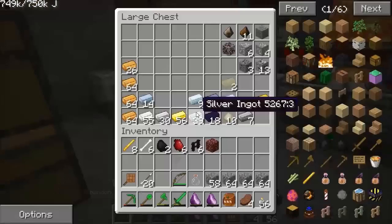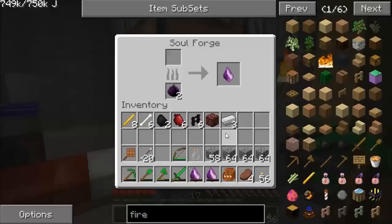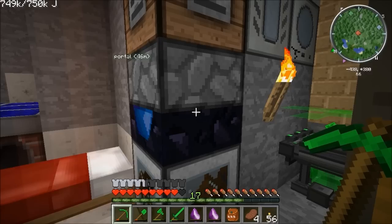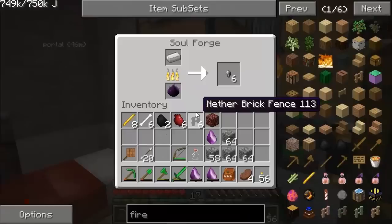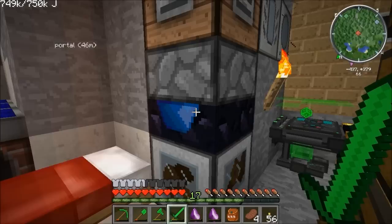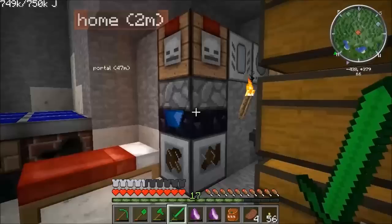I'll show you how to make the Corrupted Iron. Put three iron in with your Corrupted Essence and it'll become three Corrupted Fragments. So at three iron you get nine Corrupted Fragments. Nine Corrupted Fragments put together give you one Corrupted Ingot. That gives us a Corrupted Ingot, and you need two of them to make a sword in the usual sword pattern. We've used all our Corrupted Essence up so I'll have to get some more on the go.